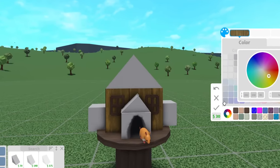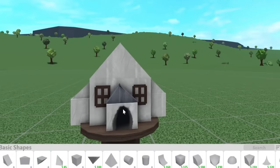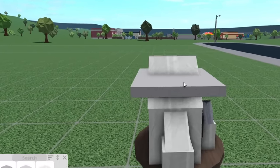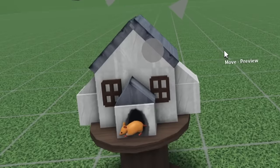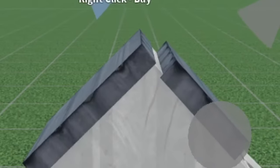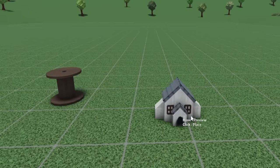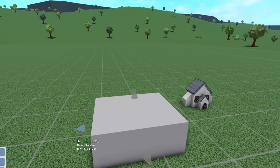Oh my gosh, it's a different colored mouse this time! Each time the mouse comes out there's a chance of it being a different color. To give the roof a bit more detailing, I'm going to use this flat cube and put it on top, then just rotate it this way and move it. Oh, that's so cute! I love this mouse. We have a little roof for this house now.